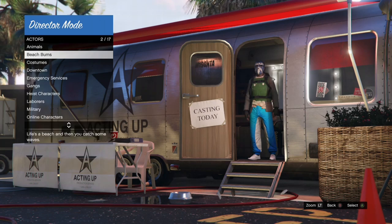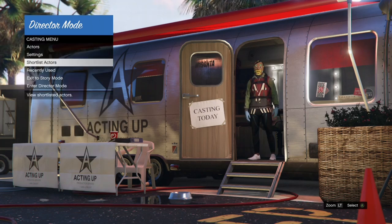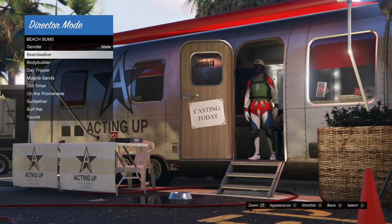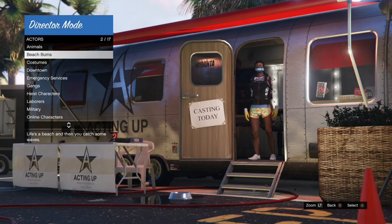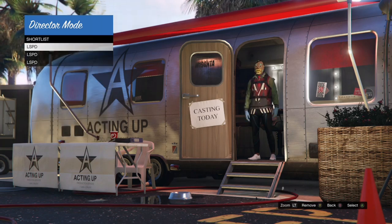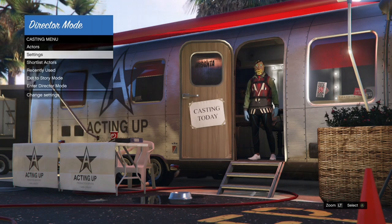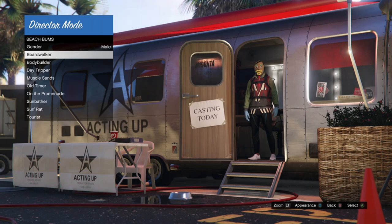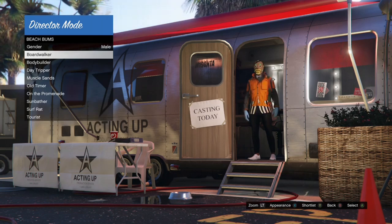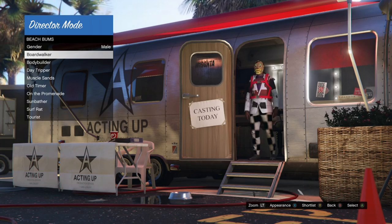For the second method you only need one outfit with a Christmas mask on it. Come to your Shortlist Actors, hover over the outfit with a Christmas mask, click on Actors, go to Beach Bums, click on it, then click Appearance two or three times on Boardwalkers. If your Christmas mask isn't frozen, come back to Shortlist Actors, hover over the outfit, go to Actors, click Beach Bums, then click Appearance on Boardwalkers to check.